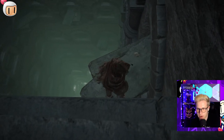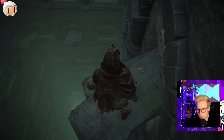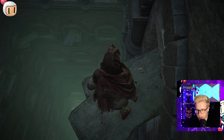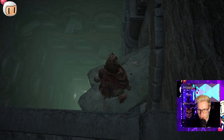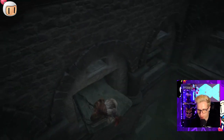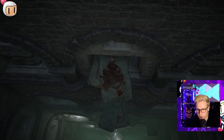From here, you want to line your character up in the middle of the tombstone, and we're going to do a jump forward. We're not going to run — we're going to stand still, press forward first, and then jump, holding forward the whole time. This will land you on this tombstone every single time.